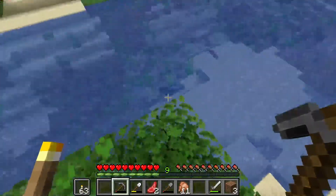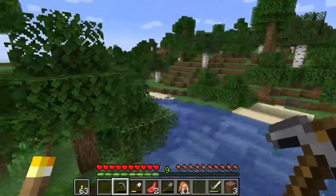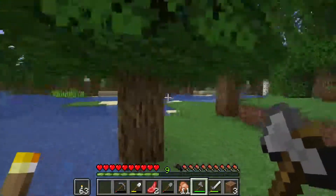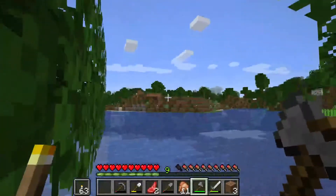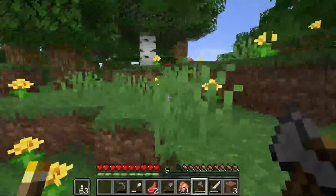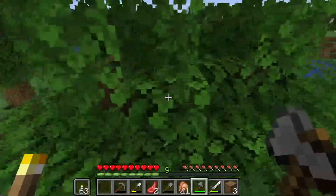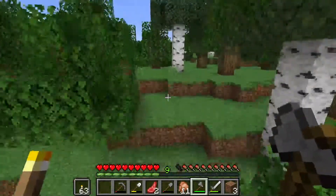I thought that was a drowned but it was just a squid. There's a floating tree on a little island. Actually I won't have the mine on that side — I'll have it on this side because the plans I've got for there, building my storage system, would obscure what I've planned. I need to get rid of some trees, and this can be the area for my storage system, with the mine around here somewhere.